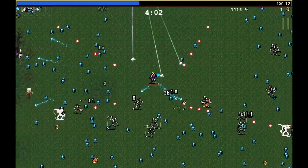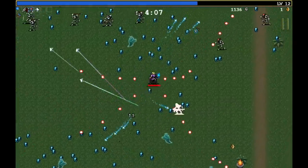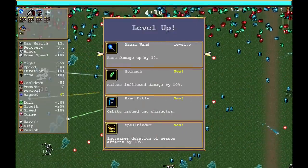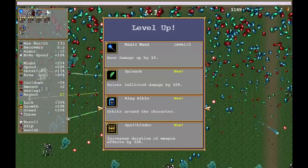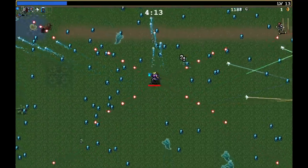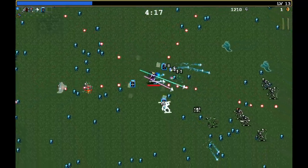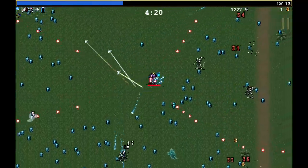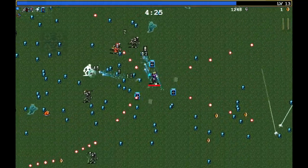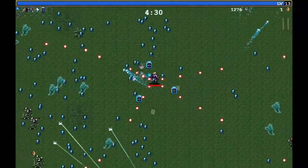We are getting somewhere now. This is starting to work. My character is doing well. Oh, the king bible — I love the king bible. It will just start rotating around my character, and any enemy that tries to get up to me will get bonked by the bible. It's got a bit of knockback on it, so it just buys you space. If you're getting crowded, it's a really good last line of defense.